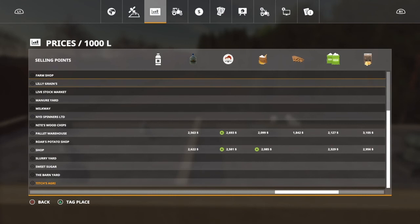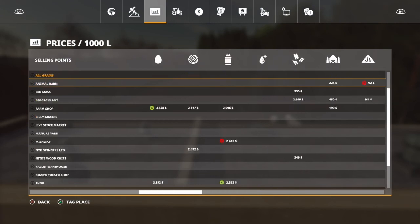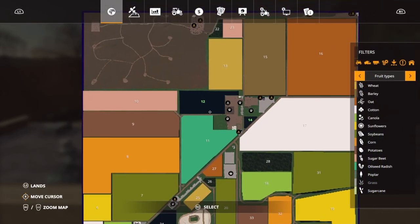Precision farming, if you have that installed, it's always nice to click around and see which field has the best soil. Out there are a lot of sell points — 19 sell points — so I'm not gonna go and test all of them. If you were going to test all of them it would take at least a whole Christmas vacation. Silo capacity is really good — you have 2 million liters of silo capacity divided into two silos.